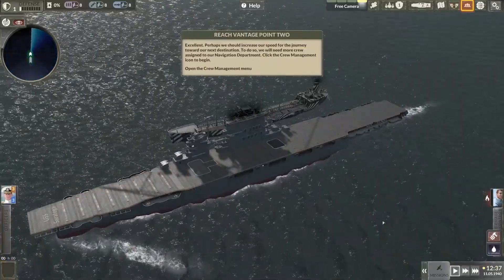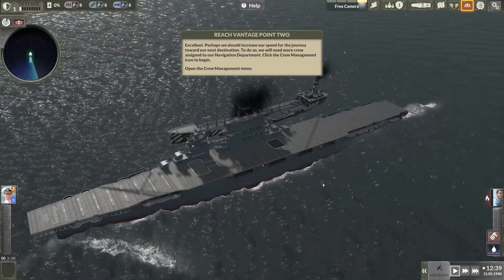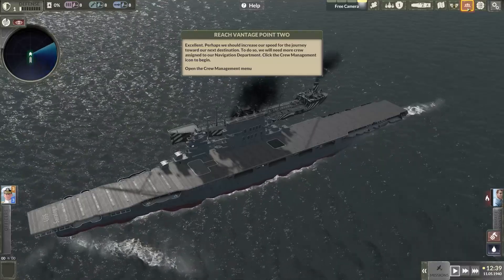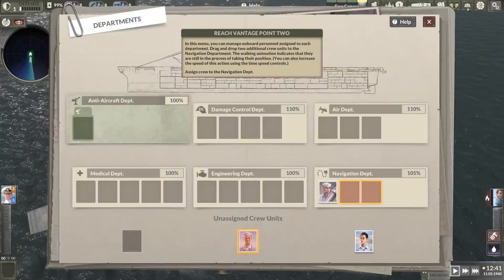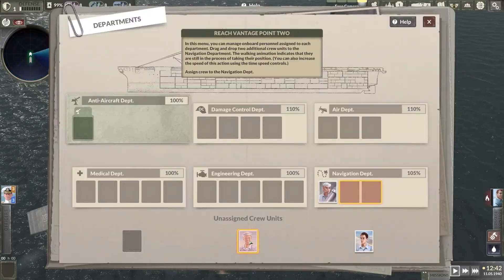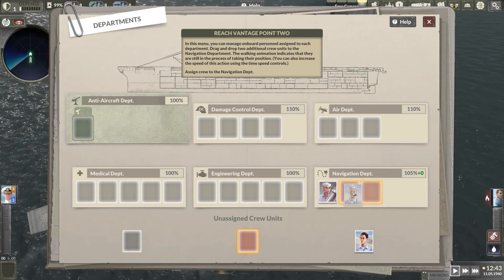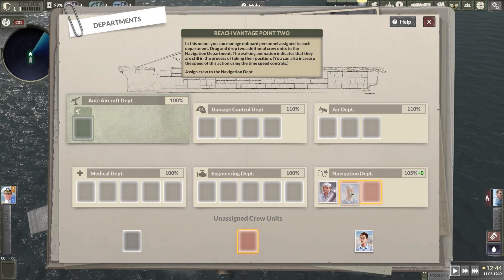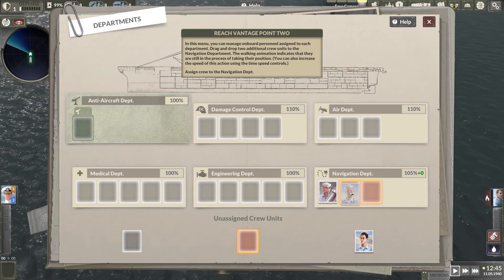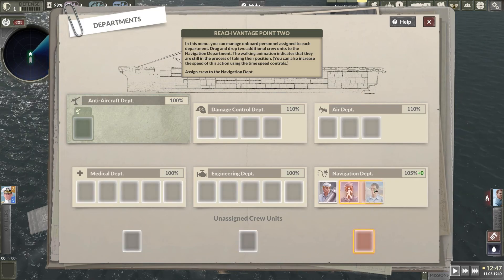Excellent! Perhaps we should increase our speed for the journey toward our next destination. To do so, we will need more crew assigned to our navigation department. Click the crew management icon to begin. On this menu, you can manage onboard personnel assigned to each department. Drag and drop two additional crew units to the navigation department. The walking animation indicates that they are still in the process of taking their position. You can also increase the speed of this action using the time speed controls.